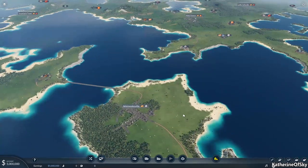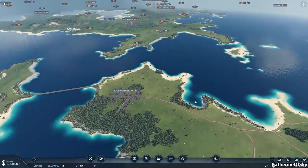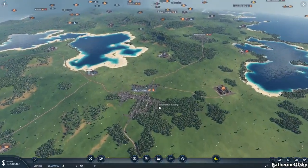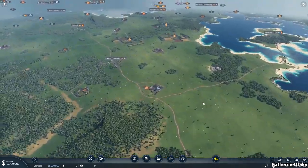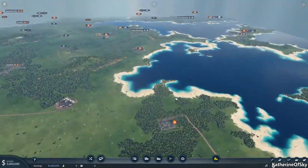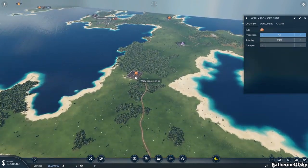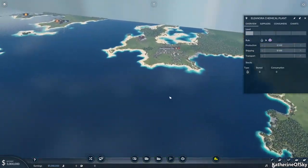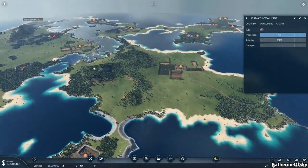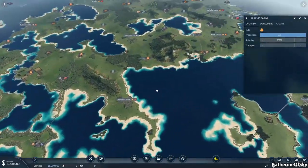Alright, here we are in this absolutely gorgeous landmass — oh my god, look at the turquoise blue of the water, so pretty! Now you're probably wondering what I did to this map when I prepared it. What I did was painstakingly change the name of all the cities to reflect patrons. Not only did I change the city names, but to maximize the number of patrons, I also changed the names of every one of the industries.